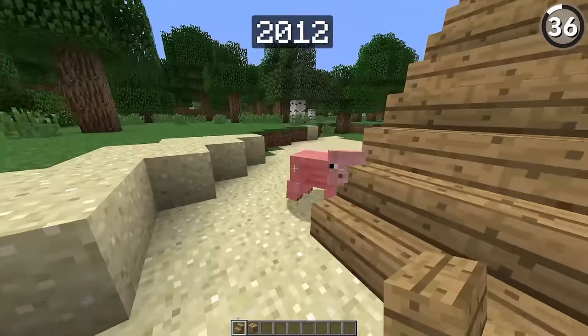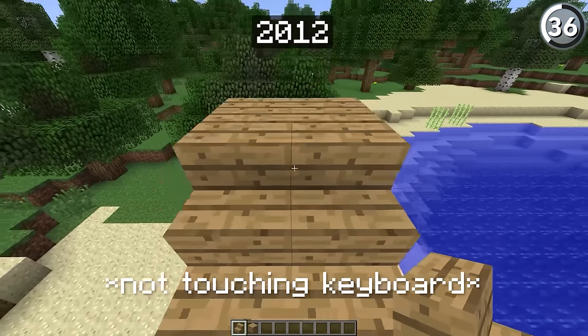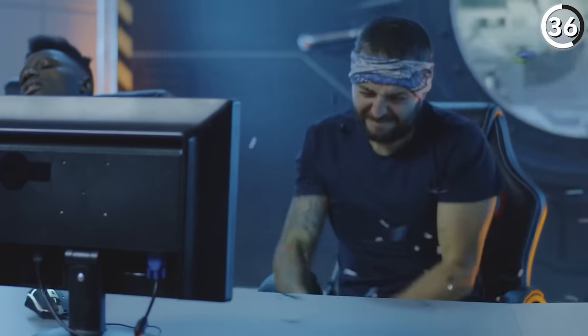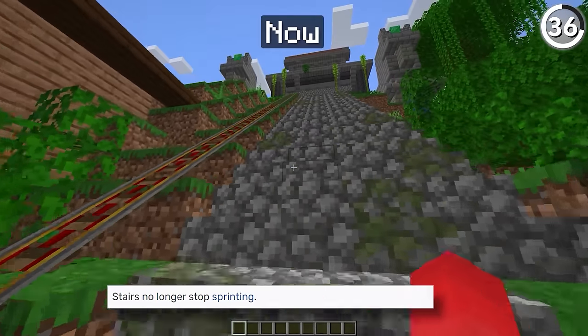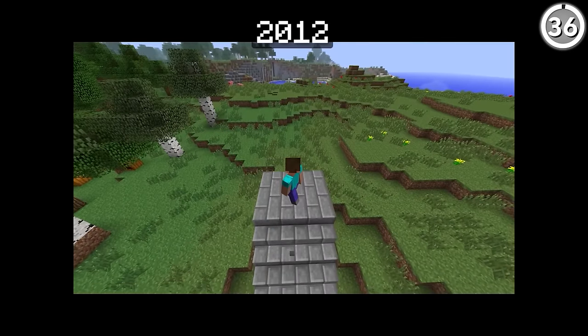10 years ago, stairs used to be so much more annoying. If you even went up them a little, it would force you to walk all the way up the stair. It seems like Mojang noticed how annoying this was, and that was quickly changed — though not until update 1.5. So if you're playing in versions before that, I'm deeply sorry.